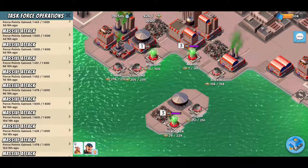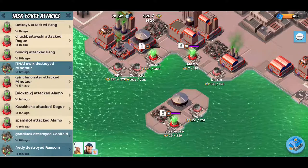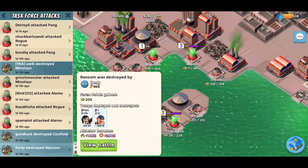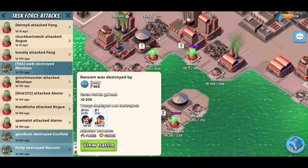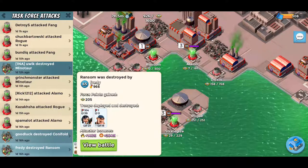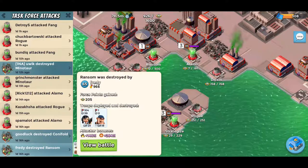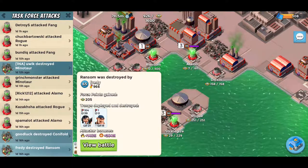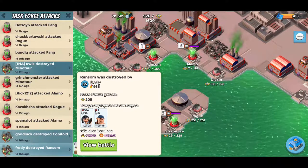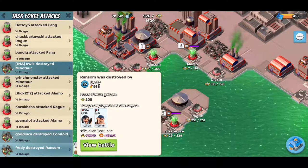We're going to look at yesterday's Ransom first. Here I am, Freddie — full disclosure, this is during the GBE tribe boosts. So even though I only have six GBE statues, I'm at 284% instead of the usual 254%. Keep that in mind, but that's not going to affect this attack because I had gobs and gobs of GBE still in the bank when the map went down.